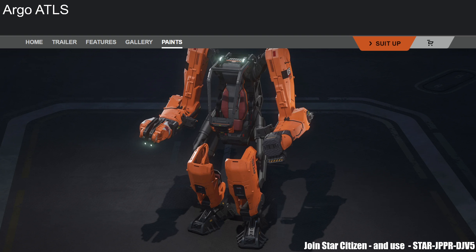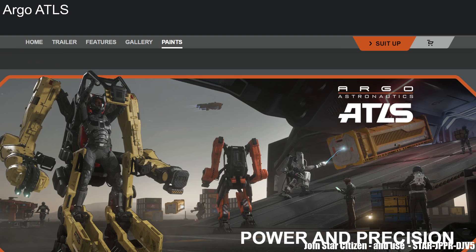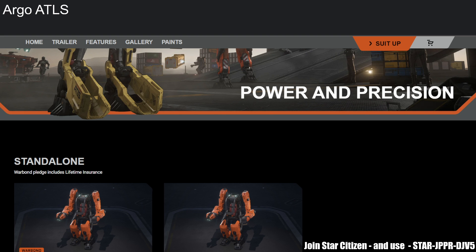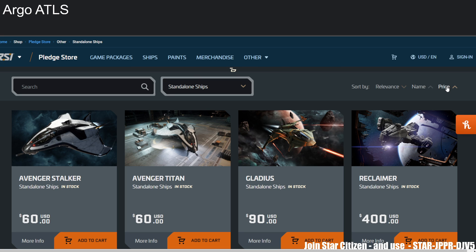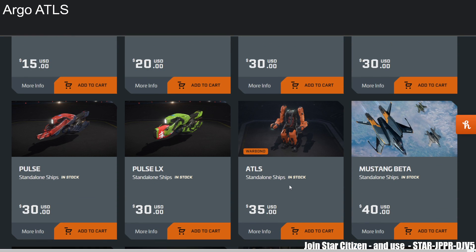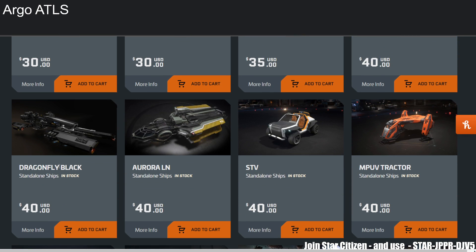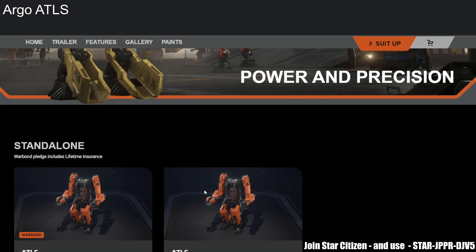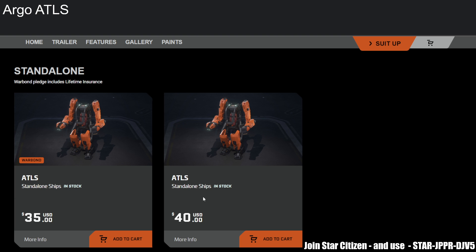Design-wise it's okay, it's normal. That's the reason why I'm waiting for the Titan suit — that would be quite cool. Factory standard classic power. Sadly there's no spec sheet, so what you see is what you get. Now, the question is how much does it cost? I previously said it should be priced around the Aurora ES to Mustang Alpha range — around the $30 mark. But it's $35. Oh my goodness.